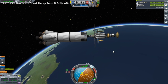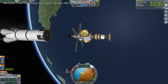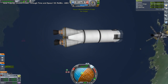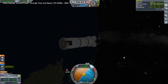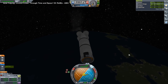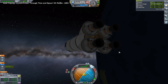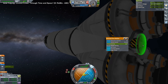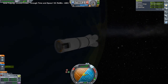Throttle up, SAS on, and launch. It doesn't look like it's likely to flip. Let's make sure we dump the fairings while we're still down here. Okay, that's fine — separation. And that's what our space probe looks like — very spacey. Let's bring this down first though because it's got limited electric charge. The controller is tucked in here with the batteries, a reaction wheel, and a single small heat shield. The engines have enough heat protection from this altitude.